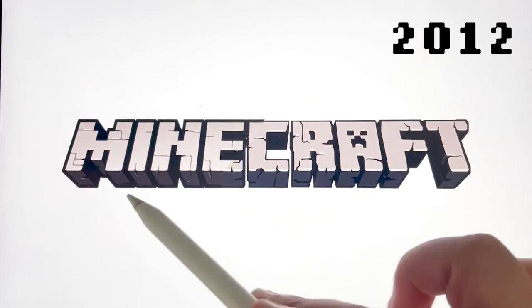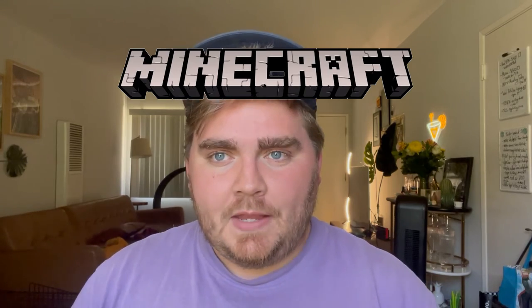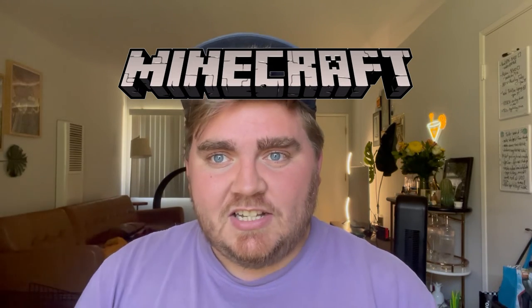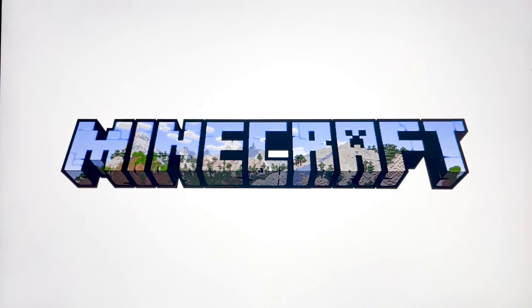Lastly, in 2012, it was changed to this one, which added a little bit of a bigger black stroke to the whole logo, and it made the cracks within the logo a little less harsh. And this is the logo that is still being used today. I do really like their current logo, but I also like the idea of including the land and the sky, and maybe even some other elements like mountains or lakes into the logo itself.